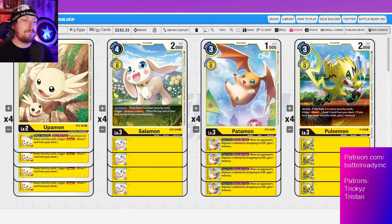Next up we've got the Patamon — the starter deck Patamon. I love this thing, I think it's so underrated. Your turn, once per turn, when an opponent's Digimon is deleted by dropping to zero DP, gain one memory. BT4 yellow loves reducing DP — that's how it clears. It's kind of like Shine where you could only drop it four times, but in BT4 yellow you're killing something almost every single turn by reducing them to zero DP, so this Patamon is going to get so much value.